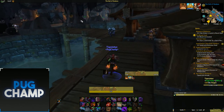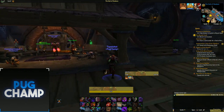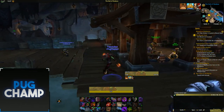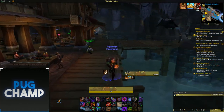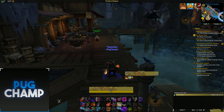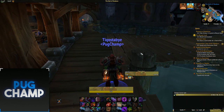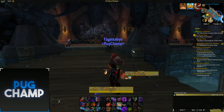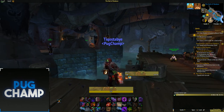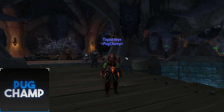Sub Rogue has very strong single target and is really fun to play, but its AOE is lacking. For strong single target DPS in raids, Sub is a great pick — it doesn't have the RNG of Assassination, so your DPS is more stable. With the right legendaries you won't fluctuate like Assassination does. That's it for the Sub guide — like and subscribe if you want more videos, and comment if I missed anything!